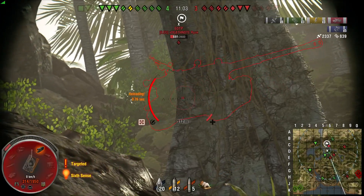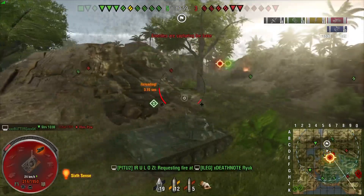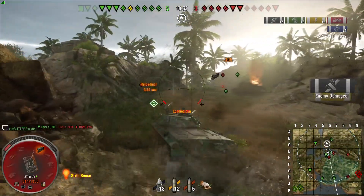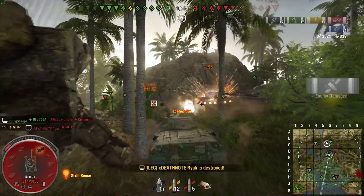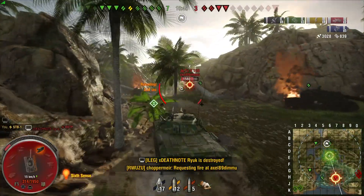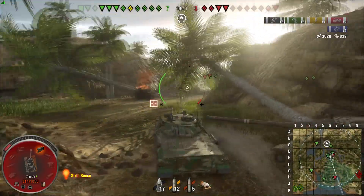Another thing to note, guys — if you have a Valor, check your ammunition loadout. There are reports that the ammunition on the Valor has switched to gold. So when you fire premium rounds, it will be gold that you are spending. Make sure you go into your garage, check the packages, and make sure that the Valor premium rounds are selected on silver.